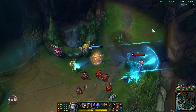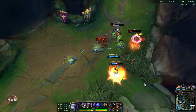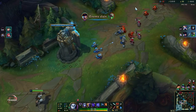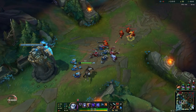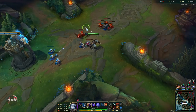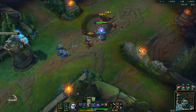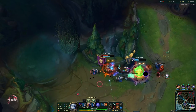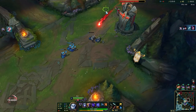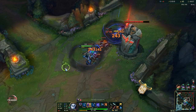Bot lane is so easy for us to gank. Looks like they should be able to win this though. Syndra is probably roaming but yeah, she's missing — she's definitely bot. Hopefully Caitlyn survives. So we just keep pushing here. That's how you punish roamers — on the roam you want to make sure that the wave is shoved in.